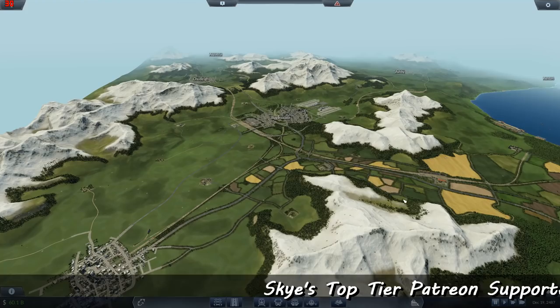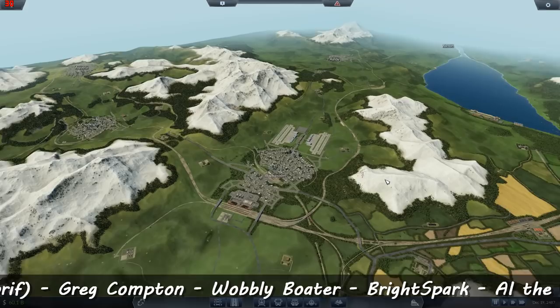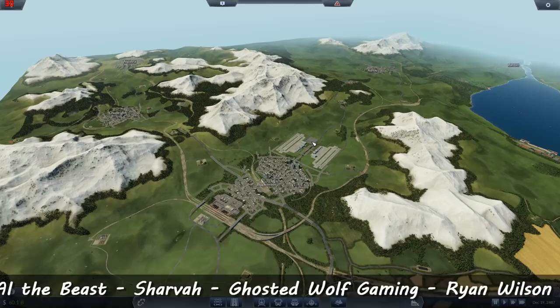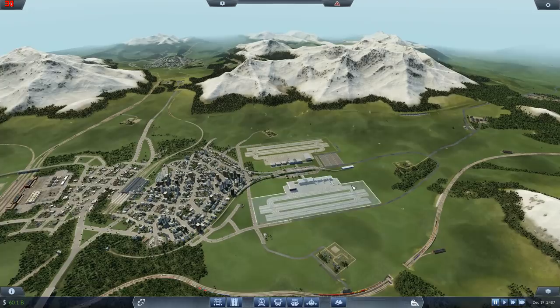Welcome back guys, we're gonna work on the Southside passenger rail network - that's the target for this episode. What we're trying to do is get the new line put through Chudley and into Aspatria and complete the link up to Ashby. Let's start with the Chudley Valley and worry about Ashby later.